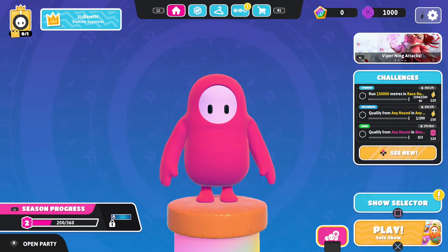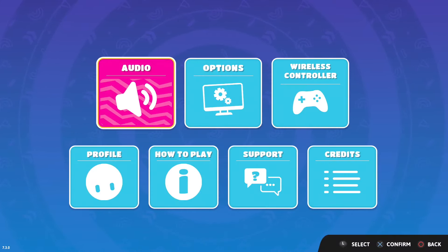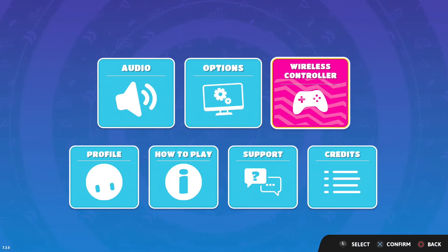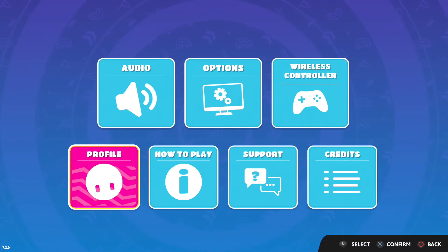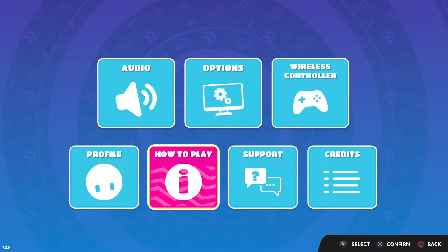Once you've done that, all you want to do — once you have gone into the Fall Guys lobby — is go ahead and press the pause button. Once you press the pause button, you're going to see all these different options like audio, options, wireless controller, profile, how to play, support, and credits. This is what we're going to do in order to play split screen on Fall Guys.